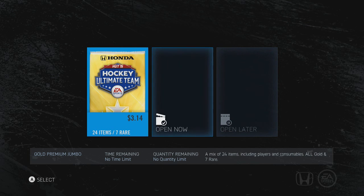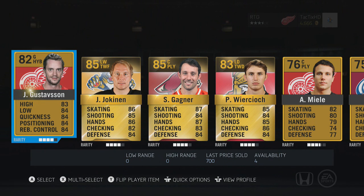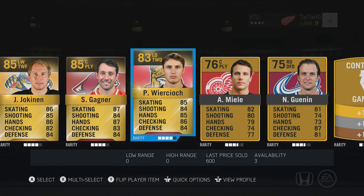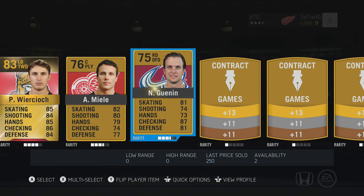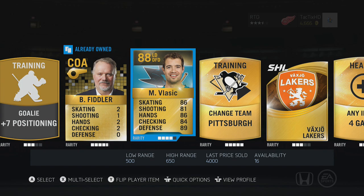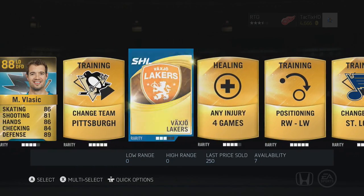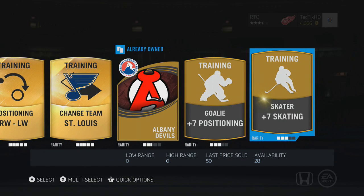Alright, we got the 24-item 7-rare pack. We're looking for a Crosby, Ovechkin, Datsu, someone crazy to make this team amazing. We got Gustafsson — a Red Wing. Yussi Yokanen, not too bad at all. Sam Gagne, 85 overall — him and Richards make our top 2 centers much better. Wurchiach is gonna help us on the top 6 D. Mio, just another Red Wing. A bunch of contracts, Fiddler — and Vlasic guys! 88 overall, Mark Edward Vlasic — you kidding me? Vlasic's a huge pull for us, only last sold for $4,000 at 88 overall, that's crazy. Pittsburgh change team, St. Louis change team, right wing to left wing. This is probably our best pack so far. We'll send everything to collection.